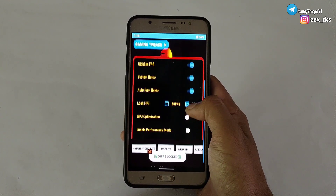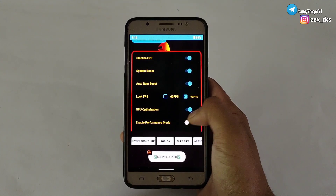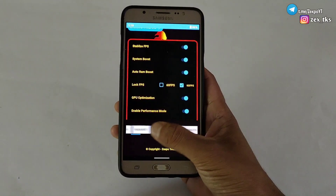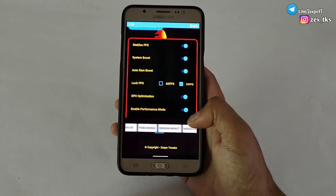Next is GB optimizations to enable performance mode. Many popular games are added inside this game booster, like PUBG, BGMI, Call of Duty, and many more. You can also open your game in one tap directly from this game booster.